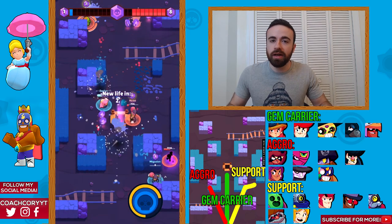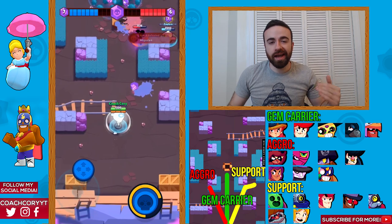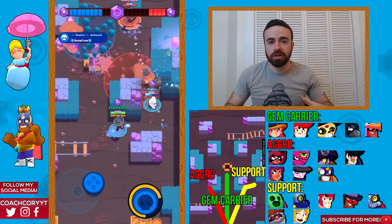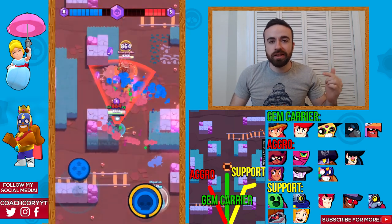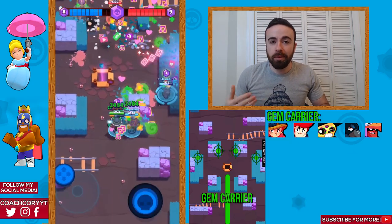So make sure to always try and have one brawler on each side of the map. Of course, you do want to play it to how the enemy is playing the game as well. So let's go over how you want to act as each role on Crystal Cavern. And let's start out with the gem carrier.